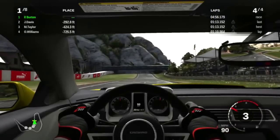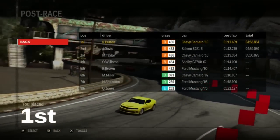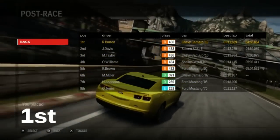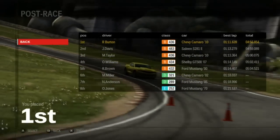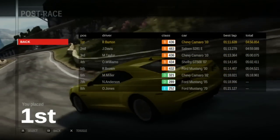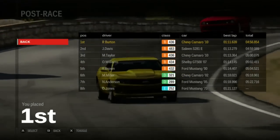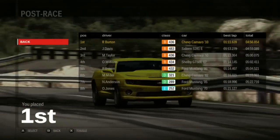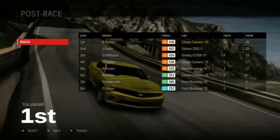A little sketchy around that last turn, but there we go — victory is mine. Another clean sweep, heck yeah. We got both of the 2010 Camaros on the podium this time. Jones finished last in the only classic car of the bunch — even though the series poster had classic versions of both the Mustang and the Camaro, only one entered the race.